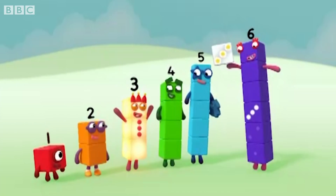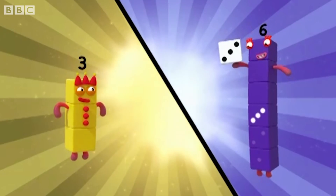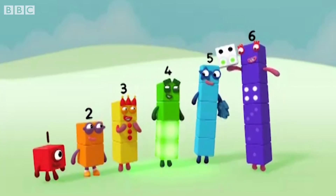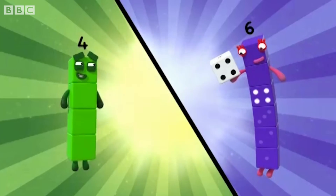One, two, three — three spots on the dice. Make the shape: three. One, two, three, four — four spots on the dice. Make the shape: four.